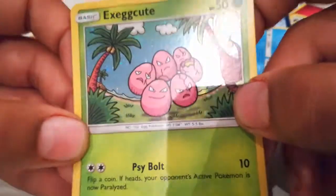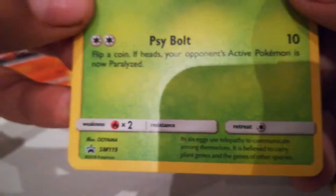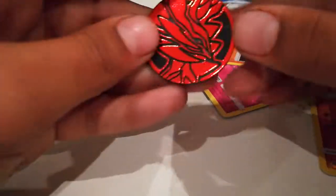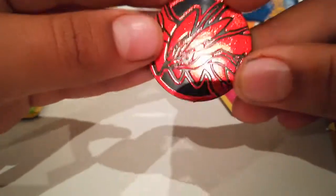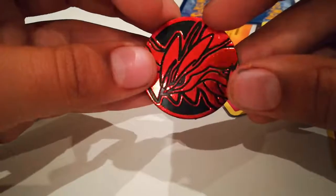Nice, look at that. And we have an Exeggcute holo promo, Sun and Moon 119 — quite bad. And we have a Volcanion awesome red coin; I think I'm gonna be using this one for my deck at the moment, probably my favorite coin at the moment.